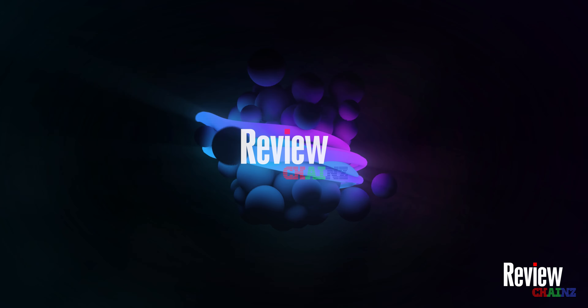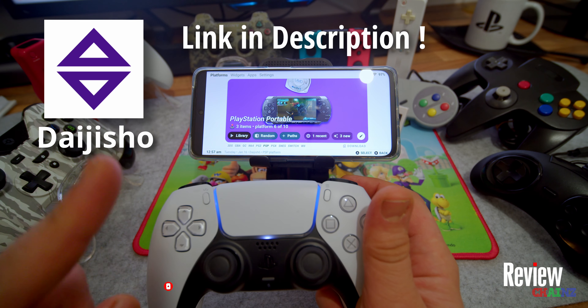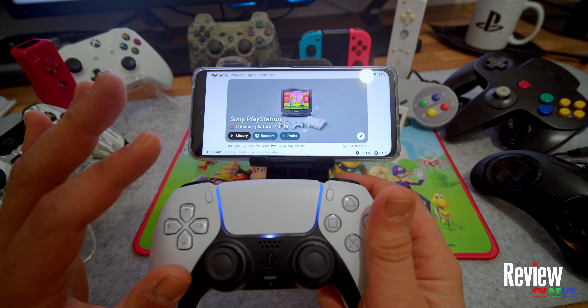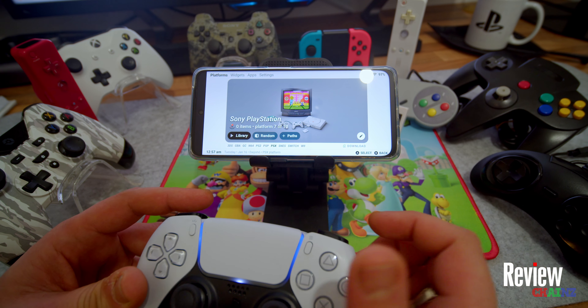As you can see, with my controller I can scroll through different gaming consoles to choose one and play. This application is called Daishio - you can see the icon and name up here. You can download it completely for free from your app store.